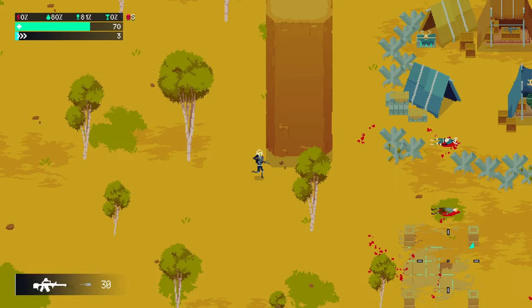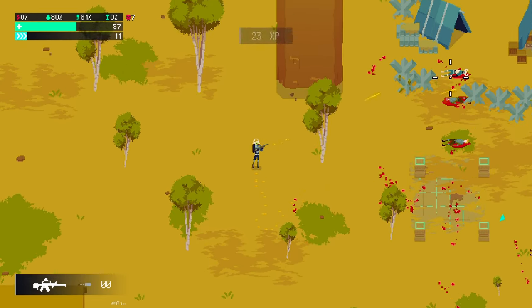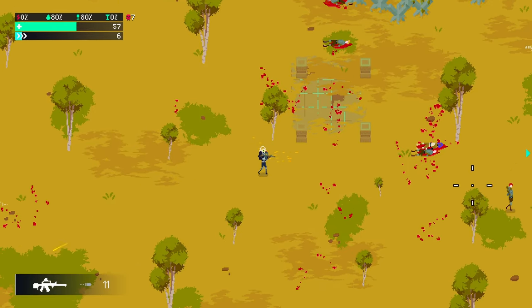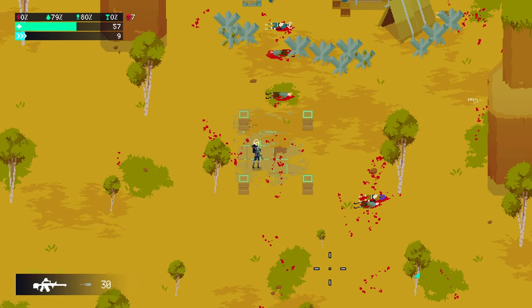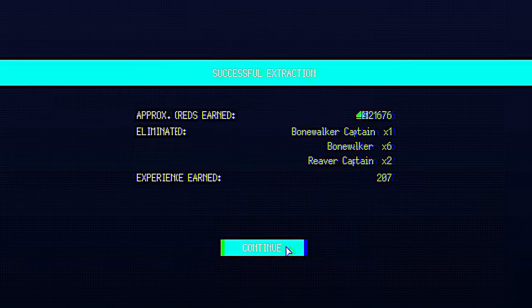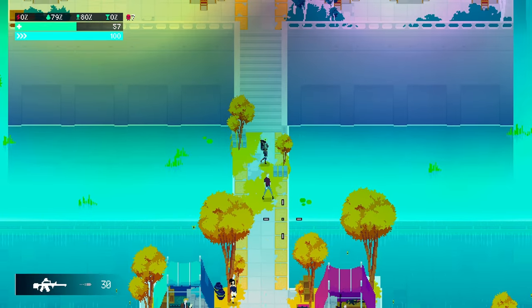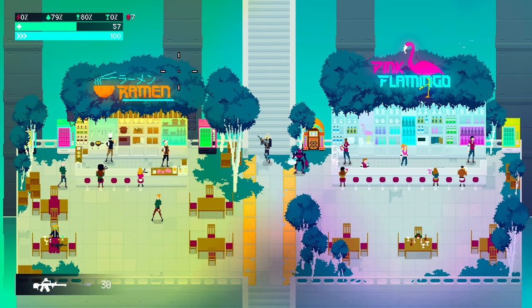The extraction point is right here — it's a freaking bloodbath. After fighting through a crowd of enemies we manage to extract. We got a bunch of kills. And that's the basic gameplay loop: you go back to your stash, drop off your gear, sell stuff for money, buy new gear, get better stuff, and go back out and do it all over again.